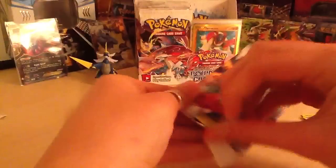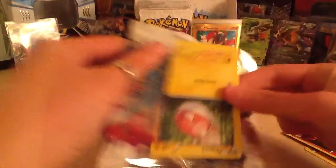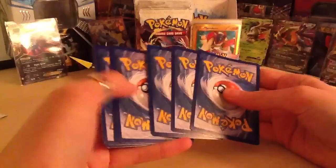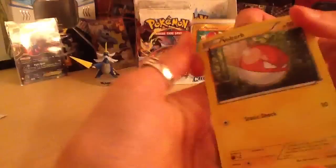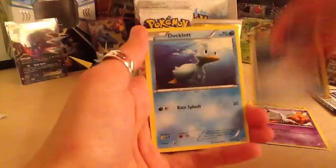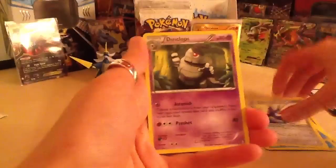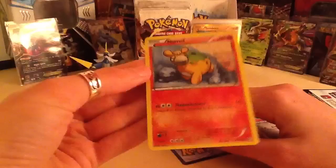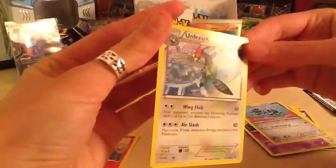White Kyurem pack next. We still need another two EXs because they're guaranteed. We've got a Voltorb, and she's got a special Spoink, Pokeball, Ducklet, Squirtle, Skarmory, Dusclops, Clink - I like that card. The reverse is a Numel. And the rare is a Pheasant - which we haven't got that one yet, so that's cool!